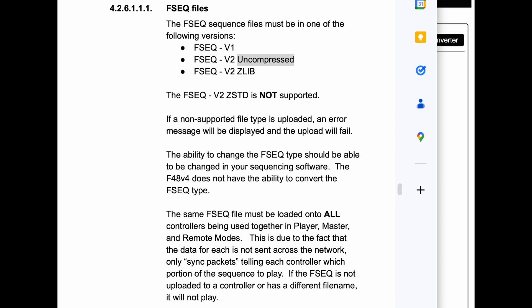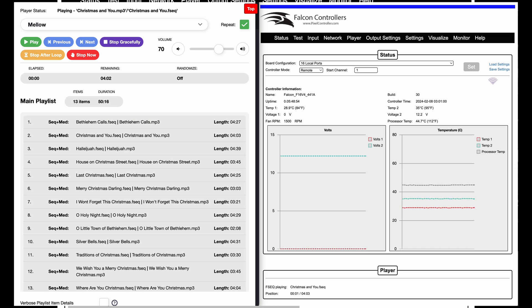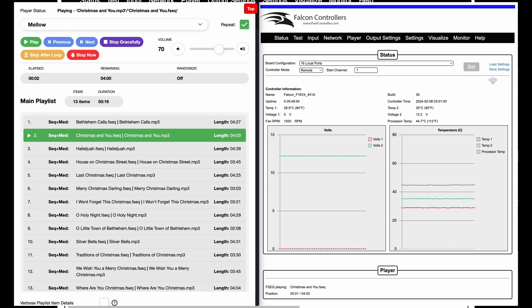You need to upload the output files to your master and all the different remotes. This could be kind of a challenge if you have a lot of stuff — they need to be all the same so that they can sync with each other. The sync packets require that all devices have the same file across your display. Here's a screenshot of both browsers: FPP on the left and the controller on the right — you can see a sequence playing and it's also playing on the remote.